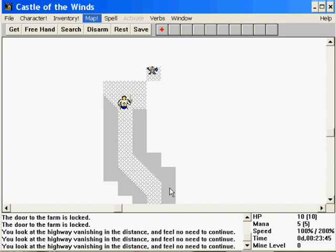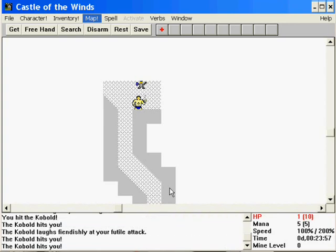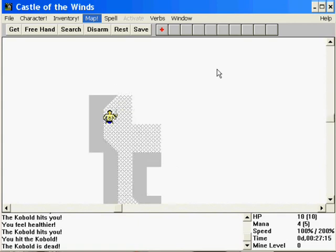Uh-oh, enemy. How do we fight enemies? Press towards them. Uh-oh, kobold. Wow, the kobold is actually going to kill me. I'm going to get killed by a kobold — I can't be having that. I had to heal myself just to fight this kobold. That is how sad we are right now, folks.